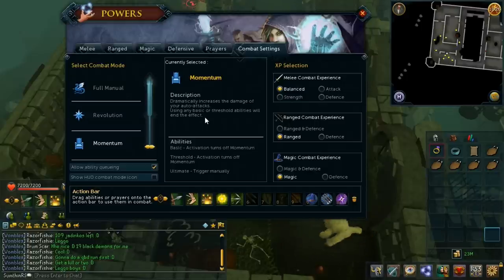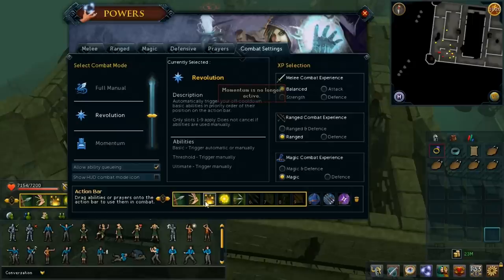You can use ultimate abilities while in Momentum and you will not be taken out of Momentum, so Momentum is now auto-attacks and ultimates only. That's pretty nice for people who like big, massive damaging abilities but don't want to press basics or thresholds. I like Revolution because basic abilities do quite a bit of damage, and Revolution is a nice mix between a good amount of activity but also not having to do all that button spamming, which is very loud and annoying.